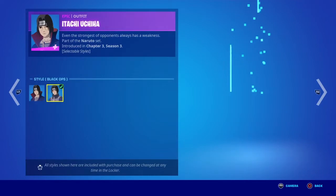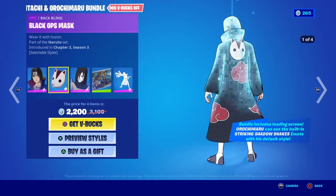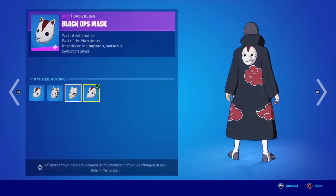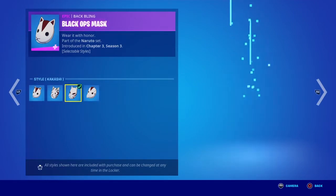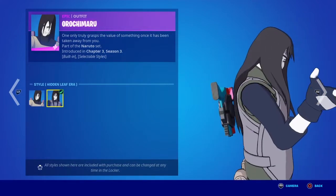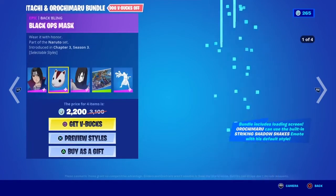So we got Itachi with his two styles — Anbu and Akatsuki — and that's his back bling. Oh, that's cool. You can change it to different Anbu masks. And then we got Orochimaru and his Anbu Black Ops. That's pretty cool.